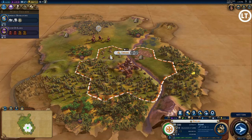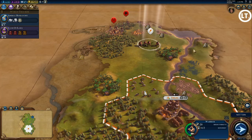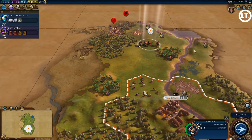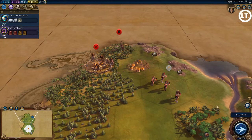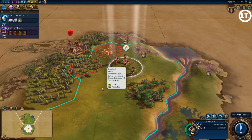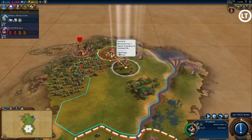Since I have cattle nearby I'll select animal husbandry for research, though it doesn't really matter yet since I have no workers. You're at a serious disadvantage on Emperor difficulty — the AI gets two settlers, so you're playing catch-up from the beginning. Pretty much the only way to catch up is to start wars and conquer. I discovered a goody hut and some barbarians nearby.